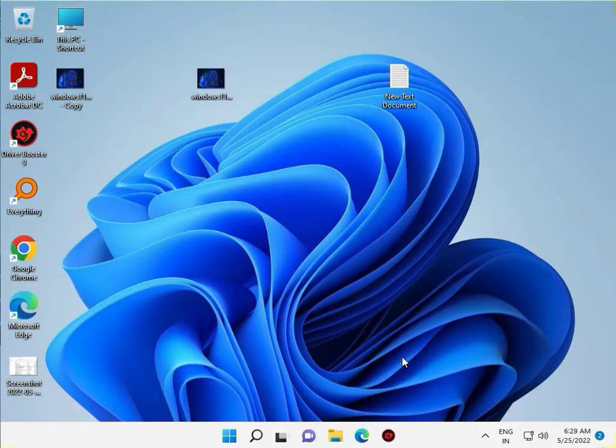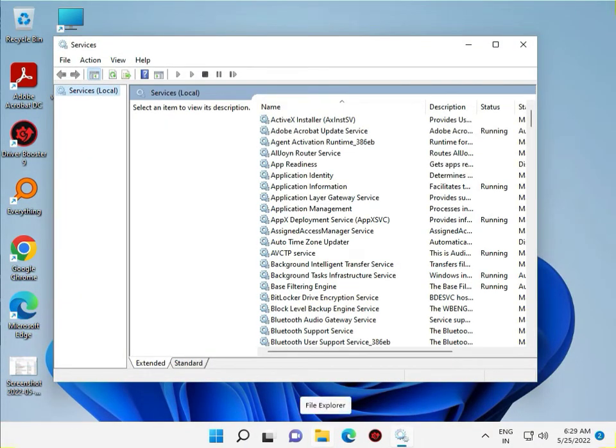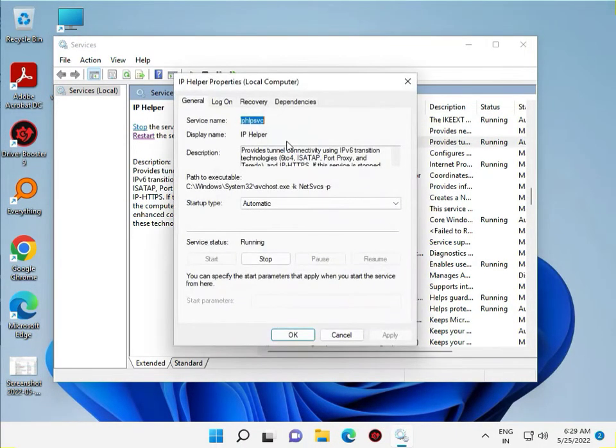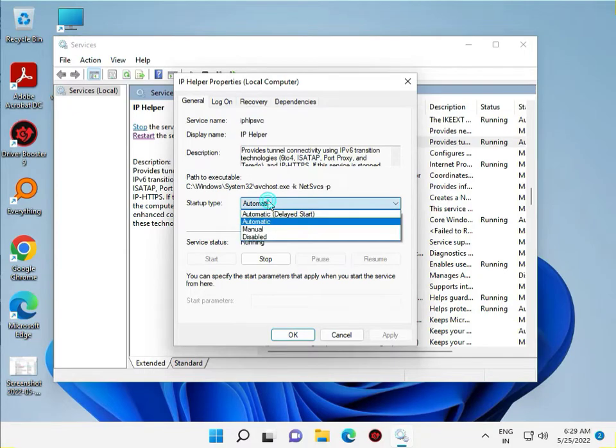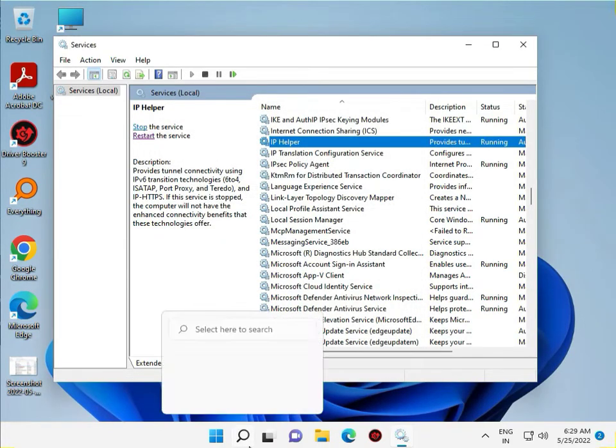Then press Windows R and go to Services. Type IP Helper. If in your system it is disabled or manual, just click Automatic and then Start, then Apply and OK, then close.